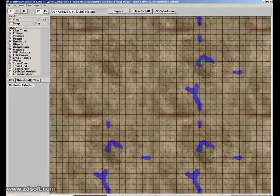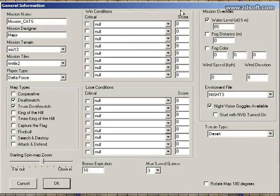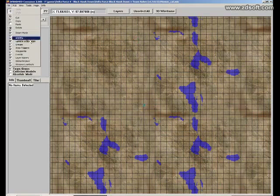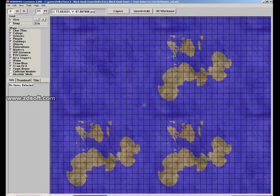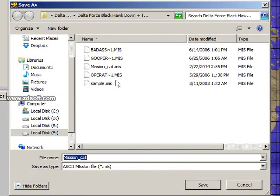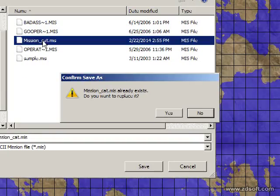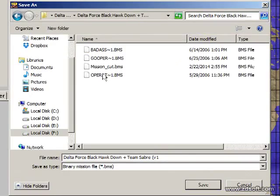The blue areas or blue segments are showing the water — you should increase the value a little bit. Maybe 70, then 75. Wherever you want to place that water level is fine. Save that, hit Yes, and export the mission to binary.